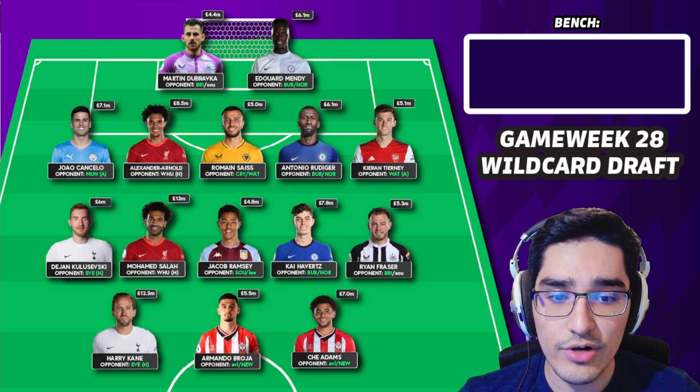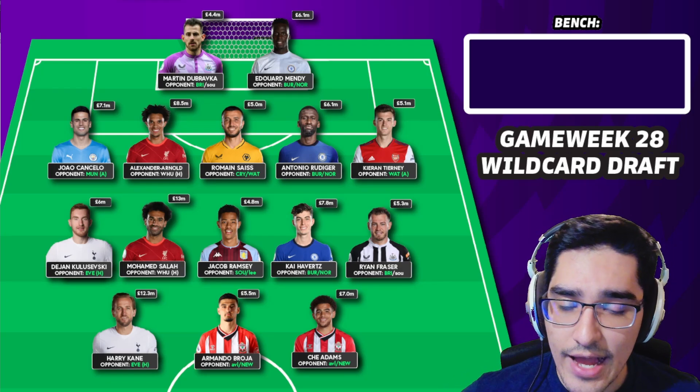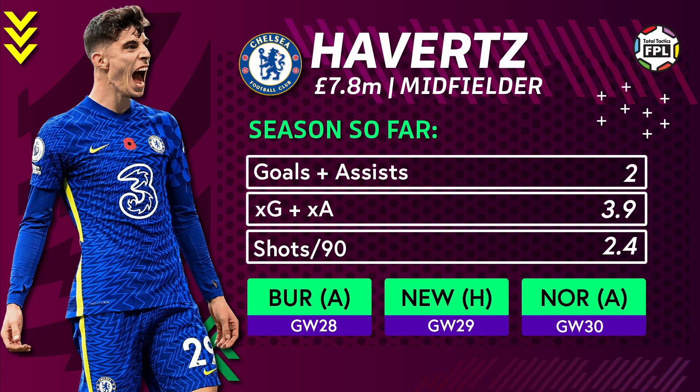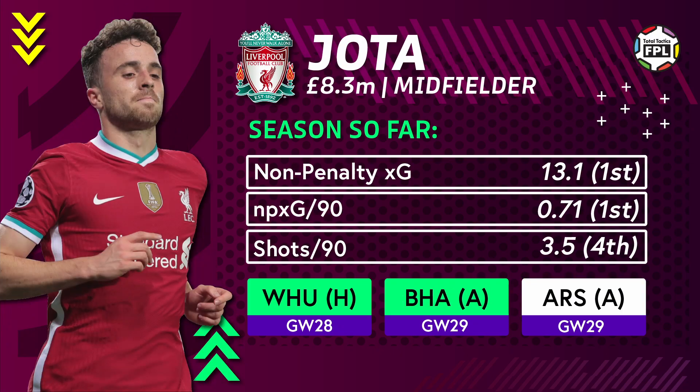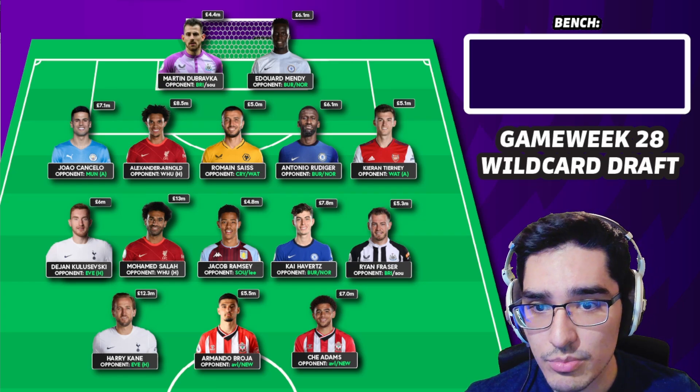Havertz is the differential pick in this draft — every wildcard draft has space for a slightly differential player. I like Havertz at this price because he gives you flexibility to pivot into players like Jota or Luis Diaz from Liverpool. That's a great way to play around this wildcard: simply moving from Havertz, who should have a very strong double gameweek versus Burnley and Norwich, straight into a Liverpool player to get a three-Liverpool lineup for the following week.